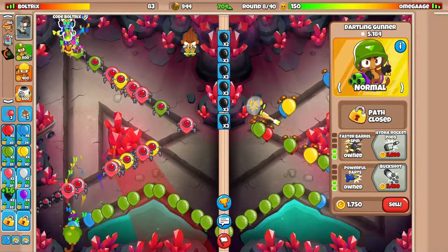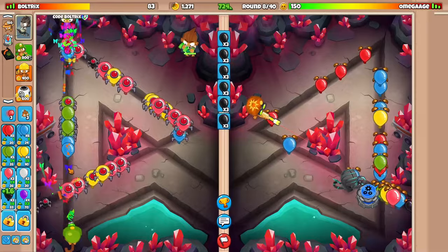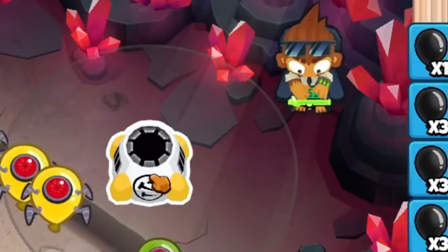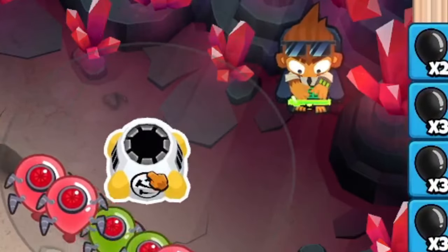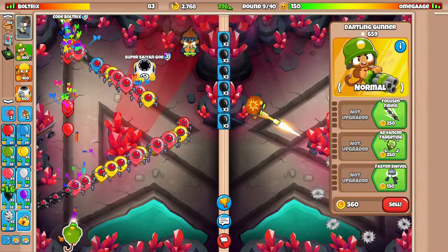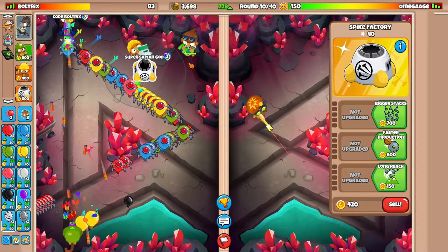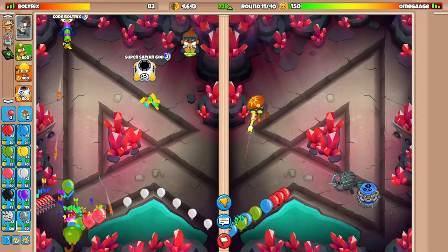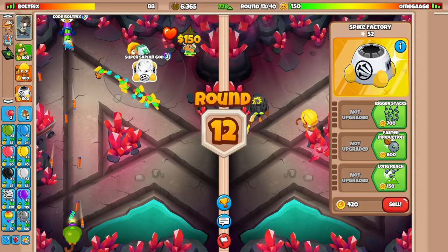These Dartling Gunners are literally on opposite sides of the map, although they're technically shooting at each other. The way the challenge was explained was kind of weird. For example, with the Spike Factory, I have to make sure its circle is outside the range of another tower. And technically for Benjamin, I can't see both circles at the same time, so it's harder to line up towers. I'll just worry about whichever tower I'm placing - making sure no other towers are inside their own circle.